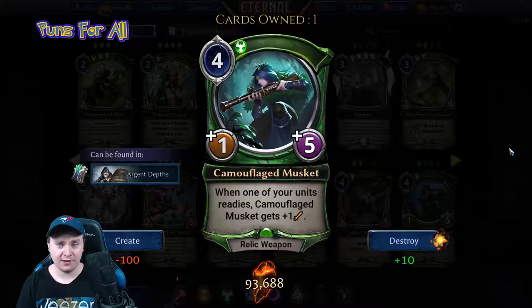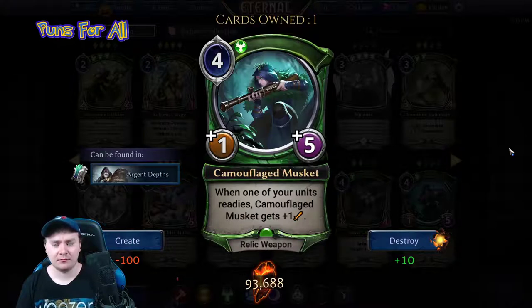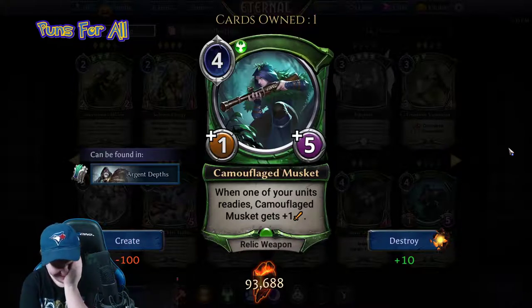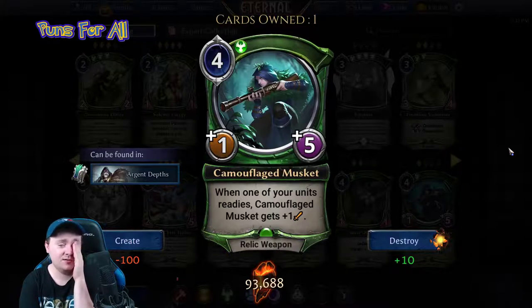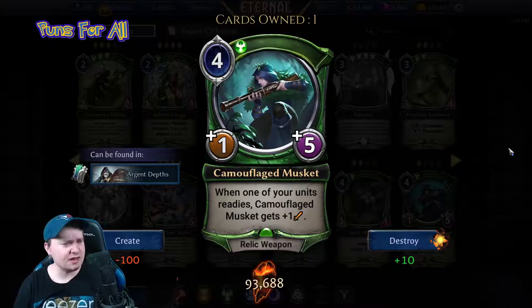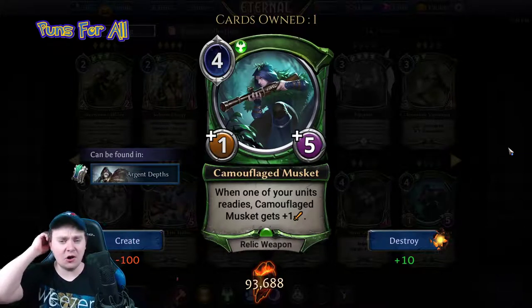Camouflage Musket is a four power justice, one-five relic weapon. When one of your units readies, Camouflage Musket gets plus one attack. That's kind of crazy — it's terrible the turn it comes out, but if you've got a lot of units in play it actually combos well with endurance units, because they ready on your opponent's turn, just buffing it up. It's a neat card — one star, but neat ability and interesting design space. We've never really seen anything take advantage of units readying before.